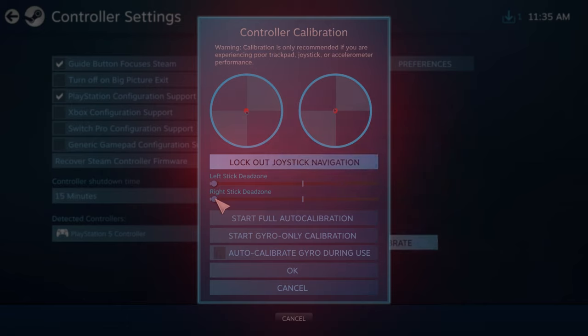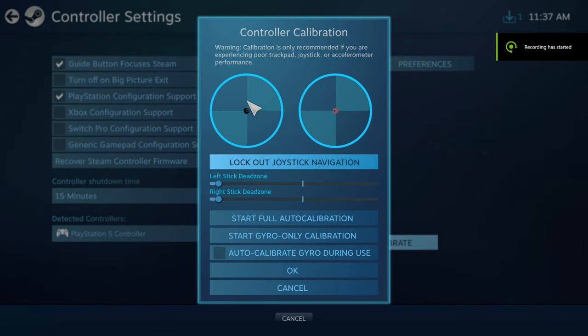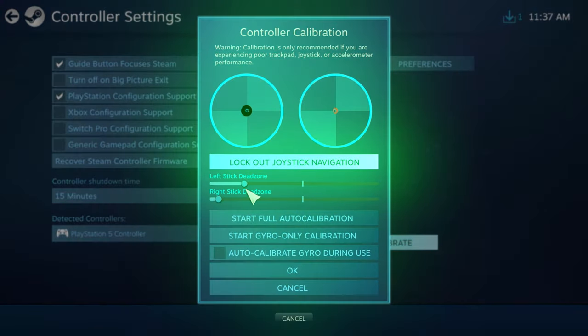What you want to do is set these values to something that feels comfortable to you. The little black dots in the middle of the circles are an indicator for where your sticks lie by default when you're not touching them. You want to make sure that when you lower these dead zones, you're not lowering them too far to a point where the little black dots are outside of the circle area. This is very important because you might end up with stick drift if you lower it too much.